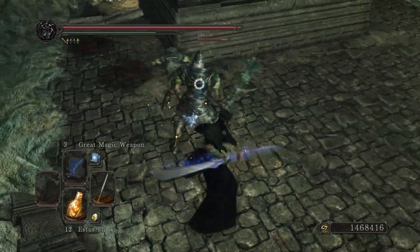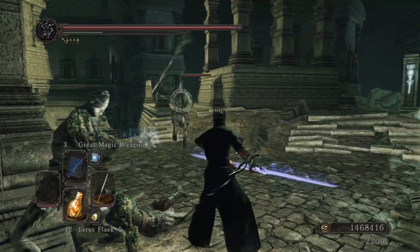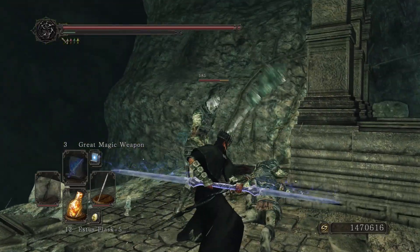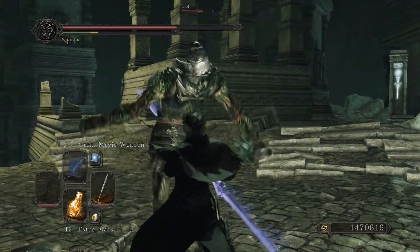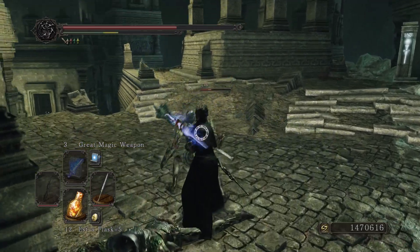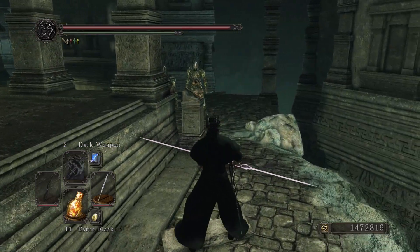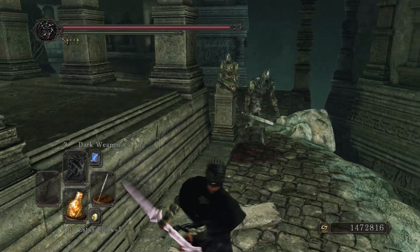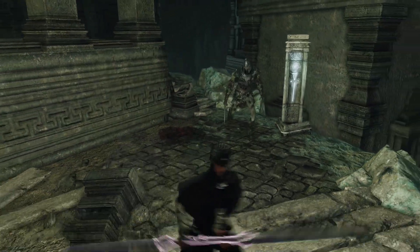You can poise break and deal a bunch of poison damage on bosses or enemies. This twin blade takes 26 dexterity and 14 strength to use. It's pretty fun — when you do the R1 attack and quickly follow it up with an R2, the R2 comes out even quicker. One strategy is: if the enemy is out of reach, do a couple of R1s followed by the R2 because your character takes a step forward, closing the distance between you and the enemy.